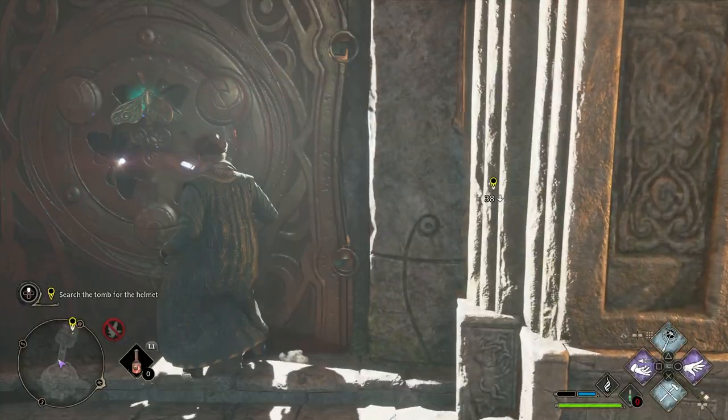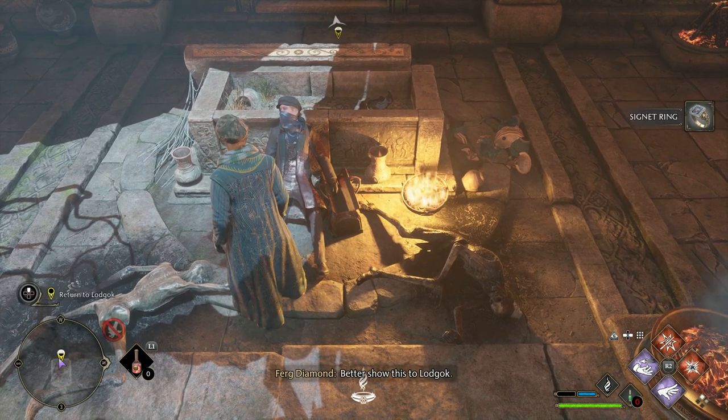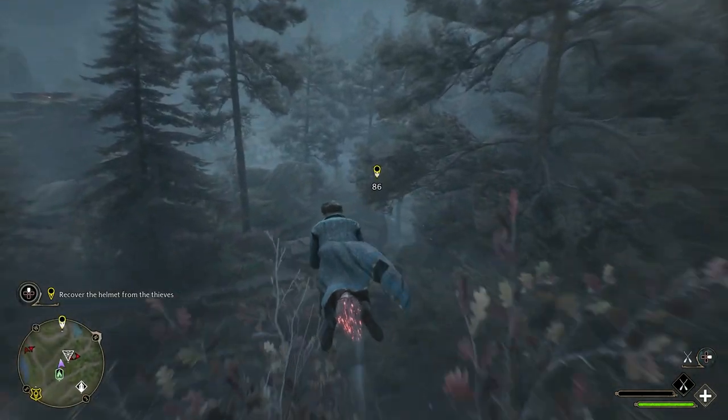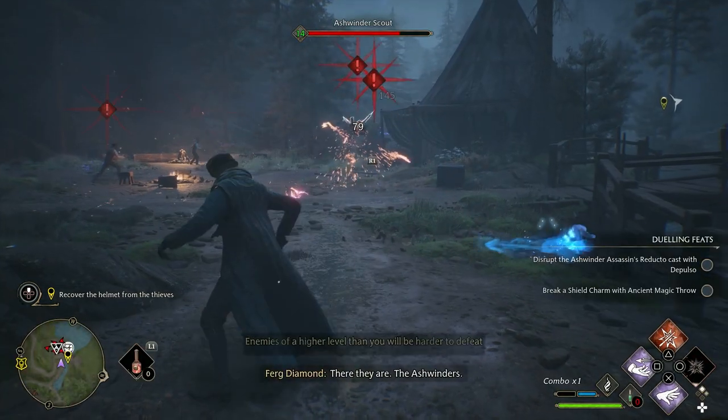Through this final door is where the helmet is supposed to be, but unfortunately it's been stolen, so it's now your job to go and retrieve it. Meet back up with Lodgok to give him the news and he'll tell you where to find the thieves. Then simply make your way to the marked area for the final battle before completing this quest.